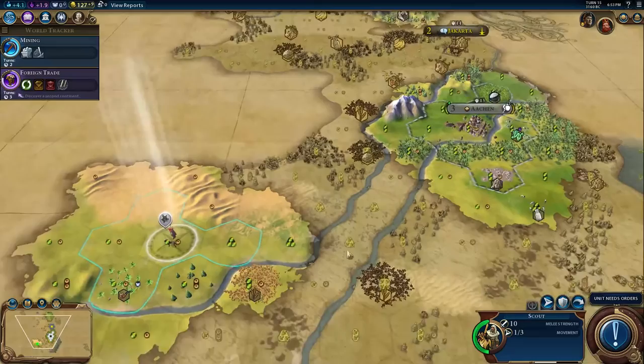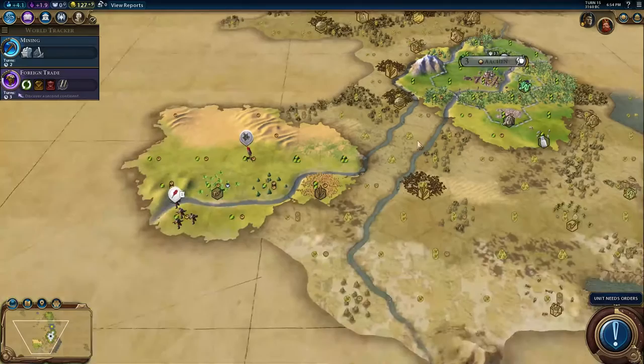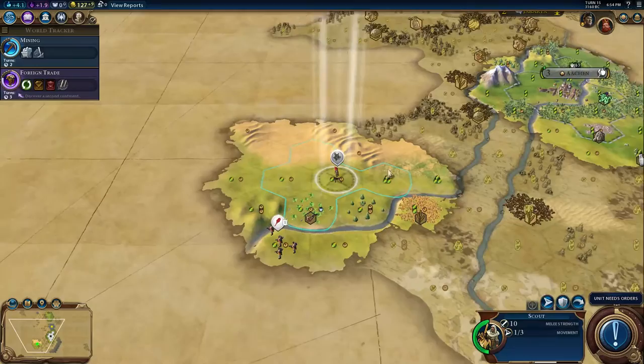Maybe what I'll do is take a quick look at the settler lens. I might just keep it really simple — settle as close to my capital as possible, and then leave myself as many spaces as possible to settle down later on. So who needs orders? The scout. I could try to find Japan, but it's not a very high priority for me — I'm going to move a little bit more to the west.